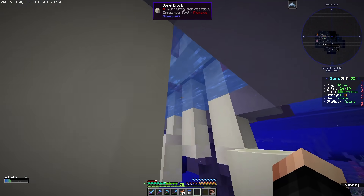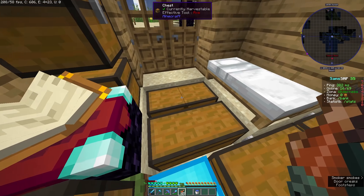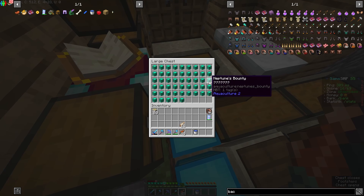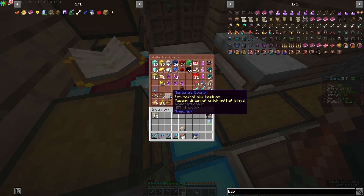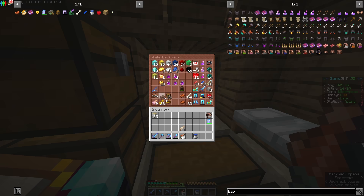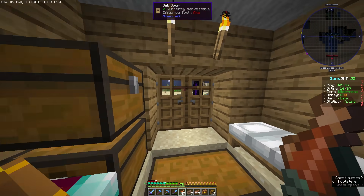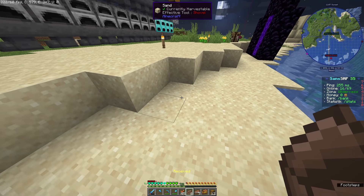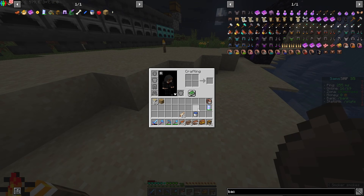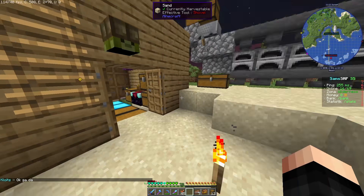Now let's go home to open the Neptune Bounty boxes. I'm home and I'll open the boxes first. There are several types: regular box, Neptune Bounty, treasure chest, and lockbox. Let's start from the regular box first, then lockbox, treasure, and Neptune Bounty last since there are many. Opening the regular box - got 1 wood. Oh my god! Clicking them all right away - the results are all trash.